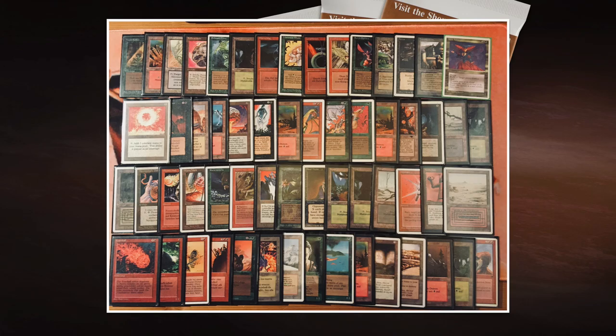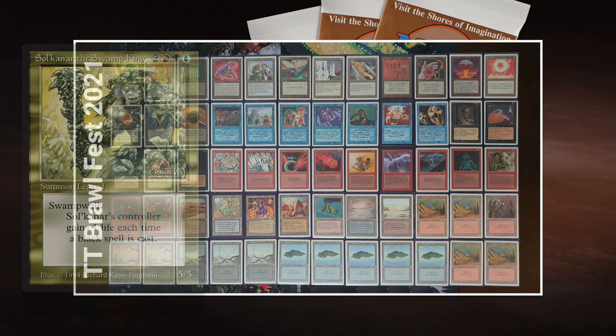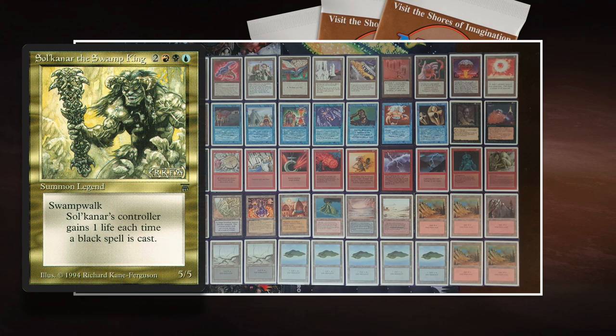Now let's look at the Sol'kanar deck of Boss. I have to admit I'm a little bit impressed — it's looking really solid. Let's start with the commander: Sol'kanar the Swamp King costs one blue, one black, one red, and two for a 5/5. Great stats for five mana. The drawback is the three-color casting cost. It has Swamp Walk, and an upside: Sol'kanar's controller gains one life each time a black spell is cast. I think this commander is going to be a killer against Roman.